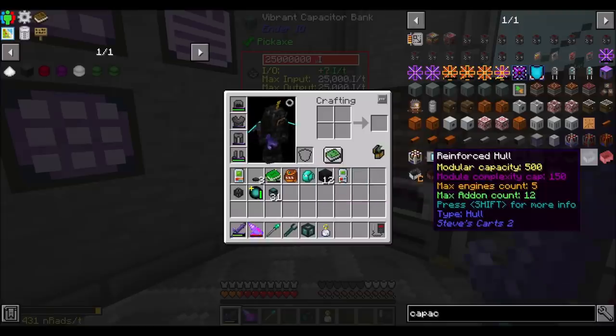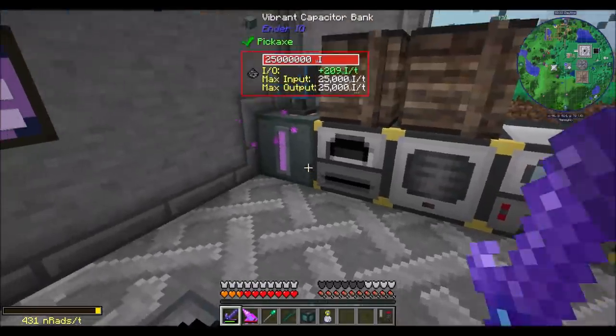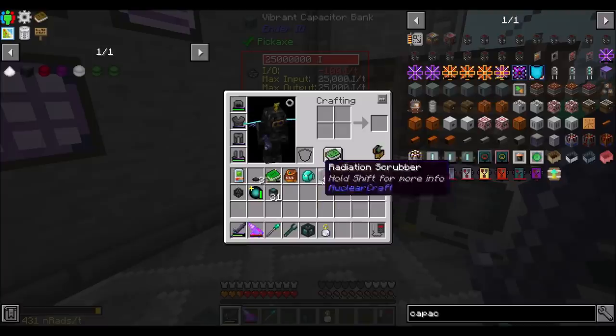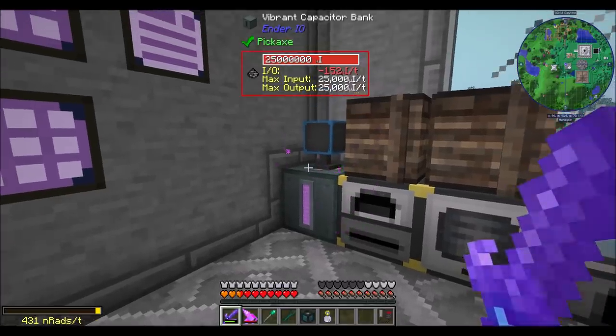Hello everyone, this is DirewolfWorld 20 and welcome to episode 61 of the F2B Revelations Let's Play series. Today we're going to expand our Vibrant Capacity Bank so we have a lot more energy storage, because we need a lot more storage of energy.